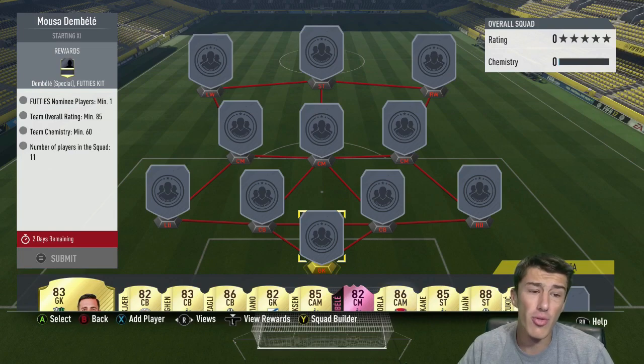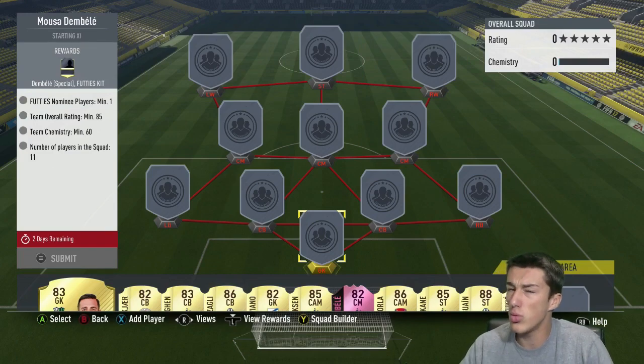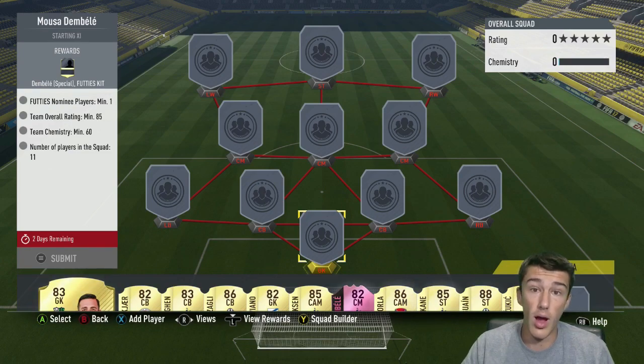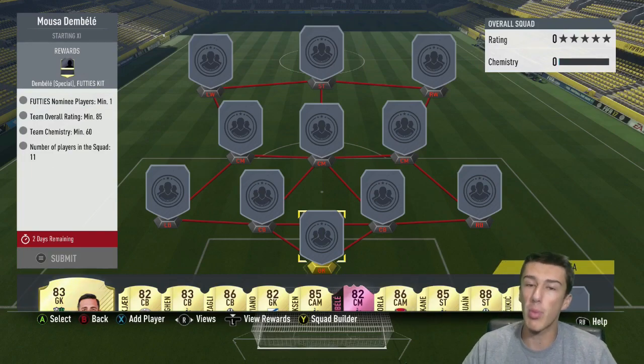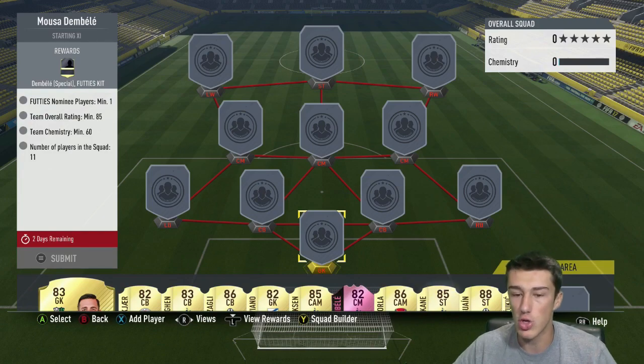We need an 85 rating and a 60 chemistry along with one FUTTIES nominee player. So we're going to be using Dembele. You can also use Florenzi. If you only did Renato Sanchez, that's really dumb — you're going to have to spend a lot more. Try to get an 82 rated in here; you might have to switch around a couple of players, but we're going to be using Dembele here because most of you guys should have this Dembele card.